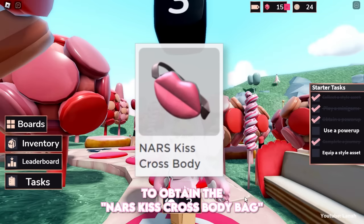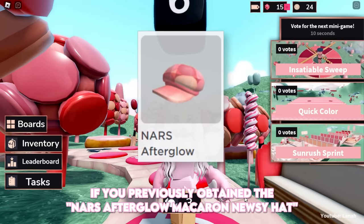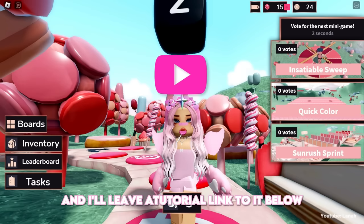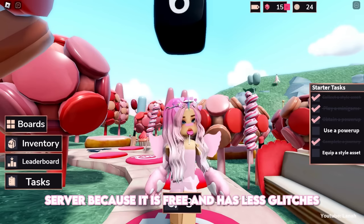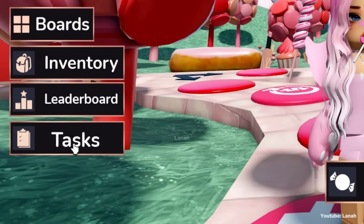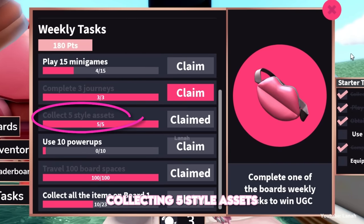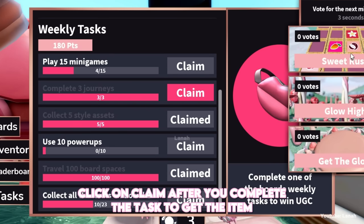To obtain the NARS Kiss Cross Body Bag, you must complete one of the weekly tasks. If you previously obtained the NARS Afterglow Macaron Nuzi Hat, you will receive the bag right away. I recommend getting the hat first — I'll leave a tutorial link below. I also recommend playing on a private server because it is free and has fewer glitches. To view the weekly tasks, click the Tasks button and complete one. The quickest tasks are collecting five style assets and traveling 100 board spaces. Click Claim after you complete the task to get the item.